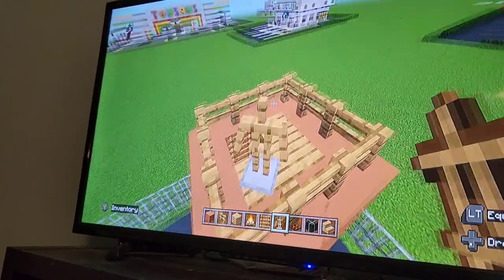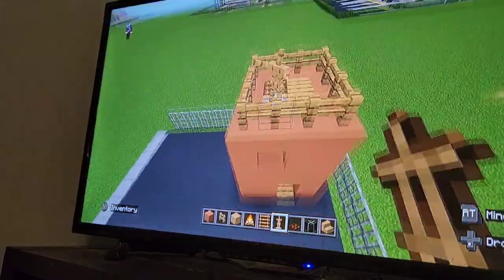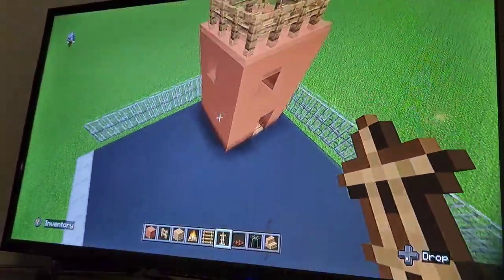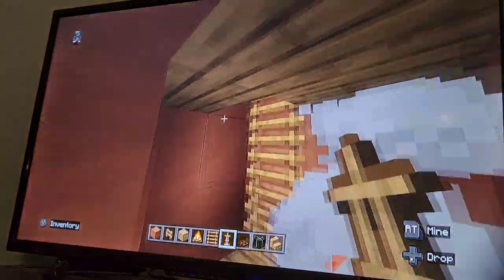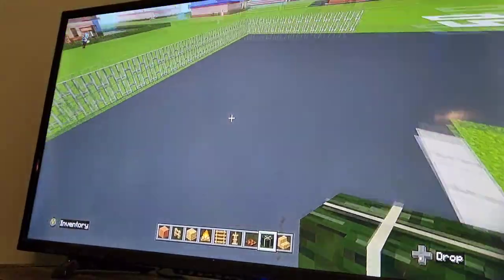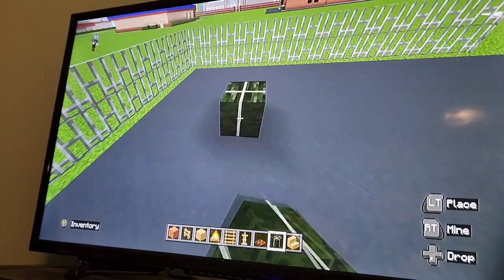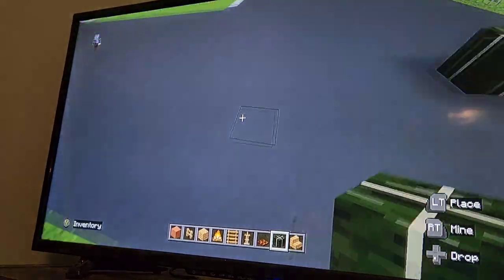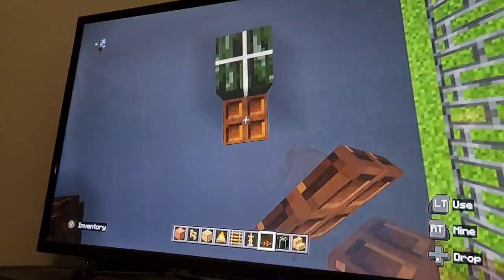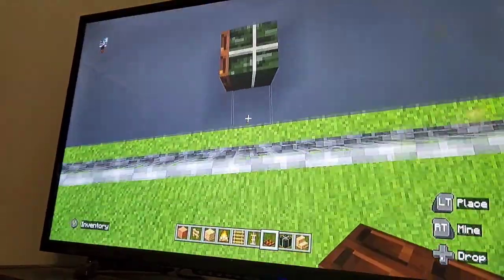At the top, go ahead and put an armor stand. You can make him do a pose where it looks like he's a test dummy — kind of have his arms out, making him look like he's screaming for help. Then put dried kelp blocks in random little spots — it doesn't matter how many or where, just scatter them around like this. This is meant to be a firefighter training area where they learn to put out fires.